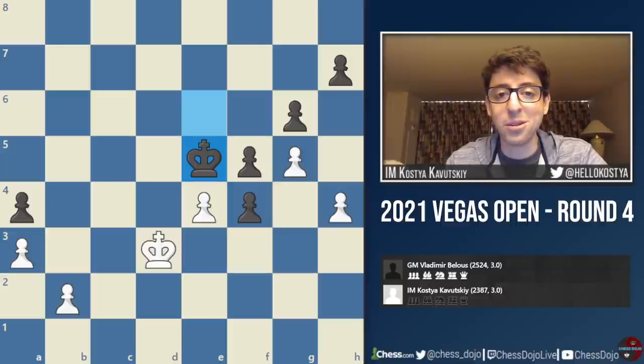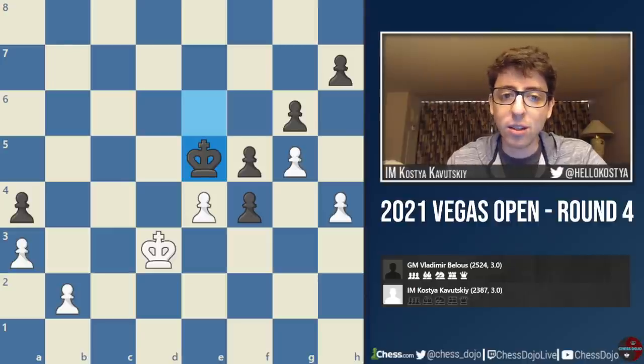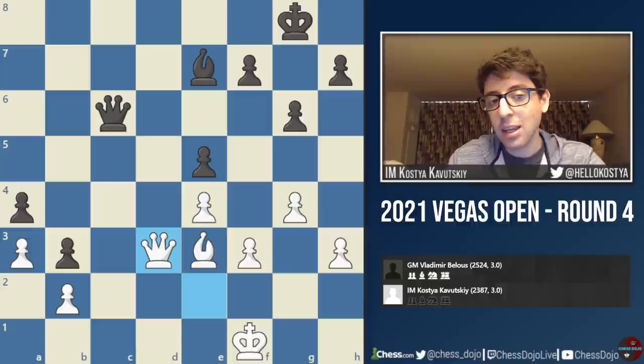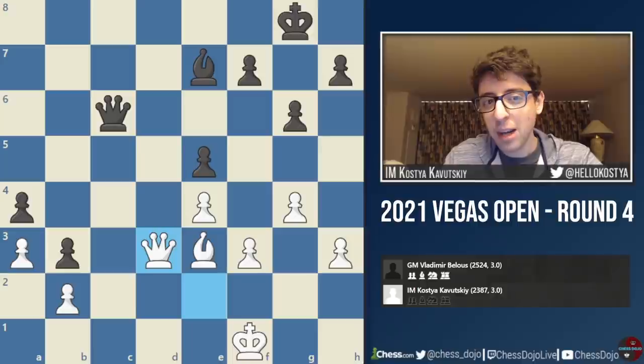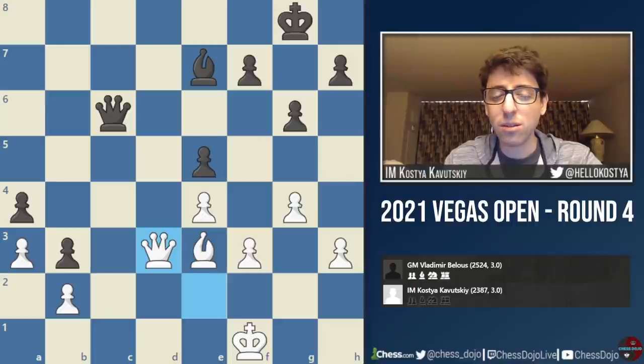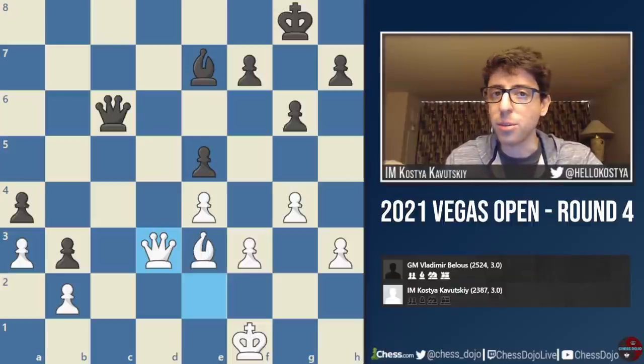We had another round coming up soon, so I had to save some time and energy. Definitely a very tough game, and it was really surprising to see that I was pretty much worse or defending the whole game. The narrative in my head was that I was slightly better and then somewhere I messed up. But what really happened was that I was worse, and I actually managed to defend well enough to get into a drawn position once the rooks got traded off and we had queen b5, queen e2. That endgame I think is objectively drawn, but it was still difficult to hold.